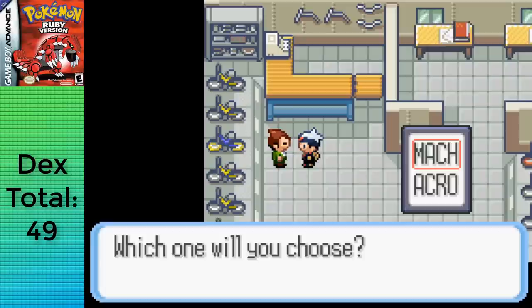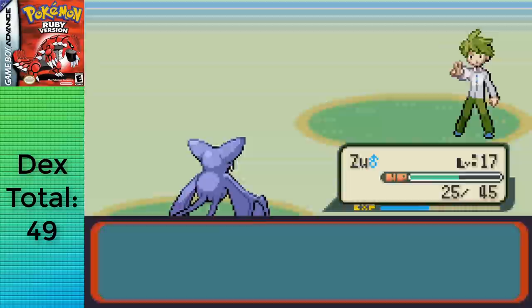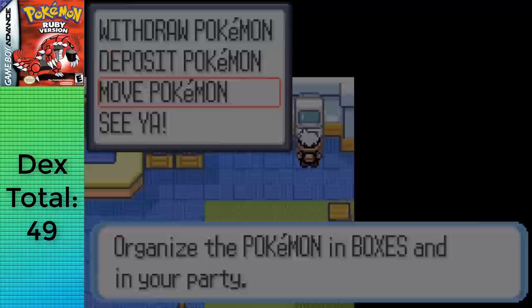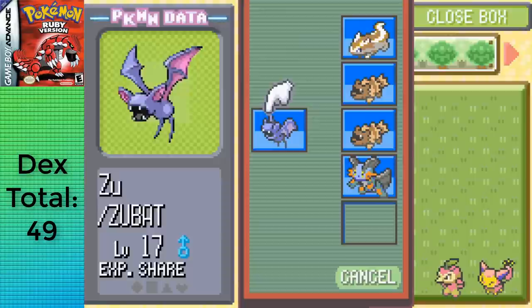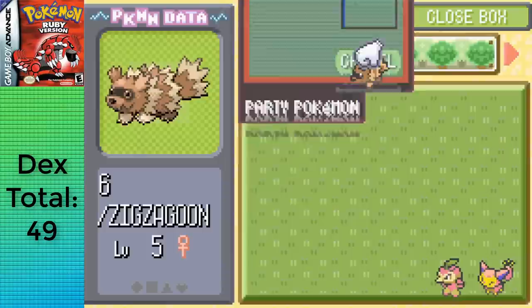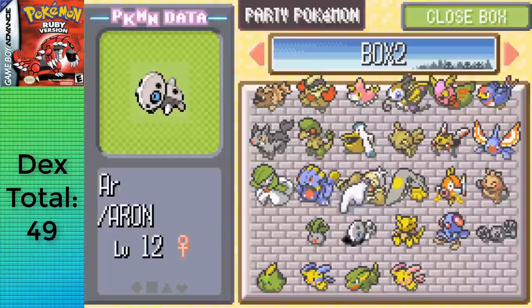With those captures I headed into Mauville City, got the HM for Rock Smash, the Mach Bike, and took out Wally. Now, it's time to explain why the daycare is broken: we can put two Pokemon there during all the steps between my other battles, and they gain 1 EXP per step. With the bike, that means you're getting a ton of steps very quickly — it's actually faster as a rate of EXP per minute than grinding on Route 117 against Illumise, Roselia, etc.